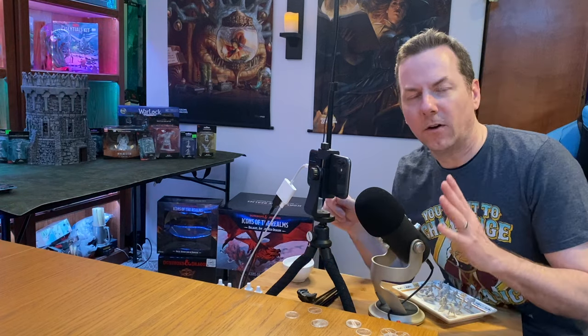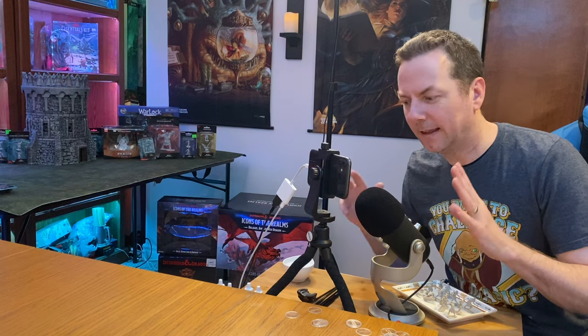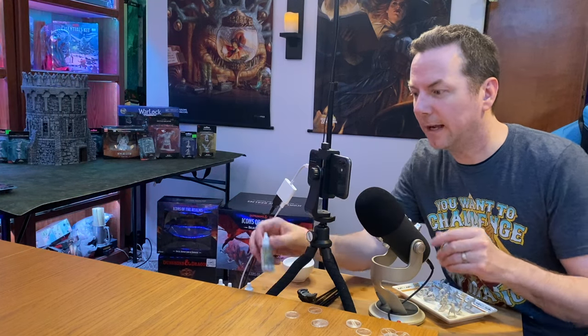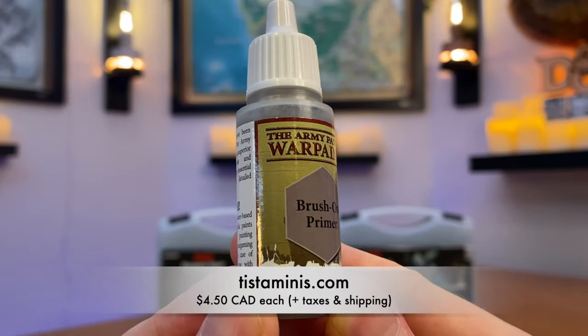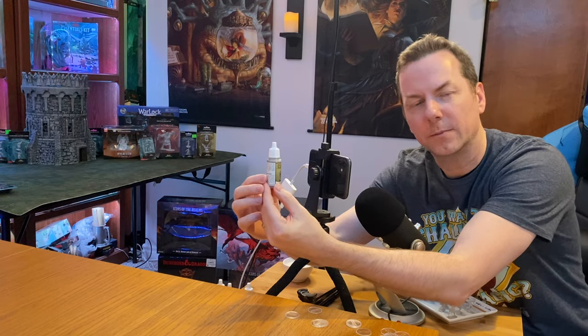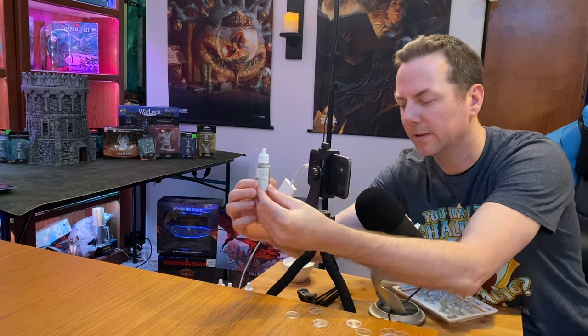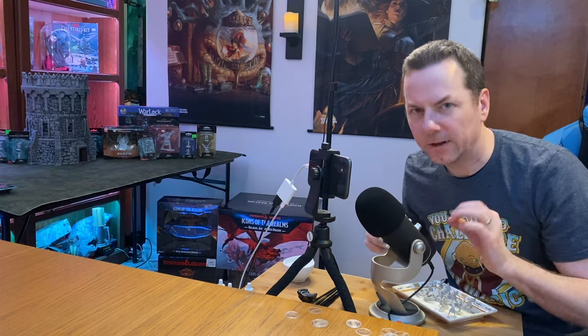All of the Nolzur's miniatures say pre-primed, ready to go. I'm not saying they're not, but I do recommend using a basic gray primer. You can buy these for a couple of bucks for a bigger bottle — it's just brush-on primer. Gray is the most neutral color, so it works for most things. When you dilute it with water and get it all over the surface in just the thinnest coat, it helps tack everything on and makes the colors pop a bit better.